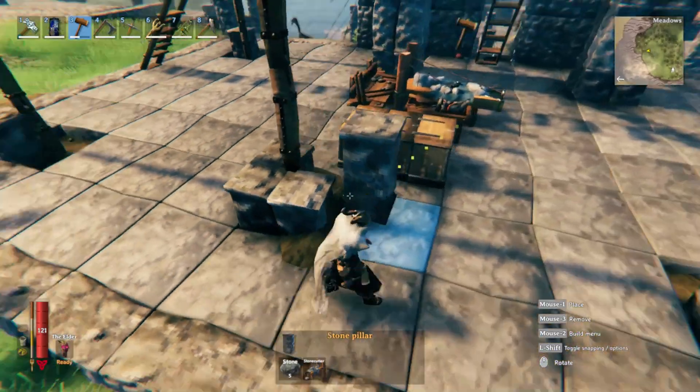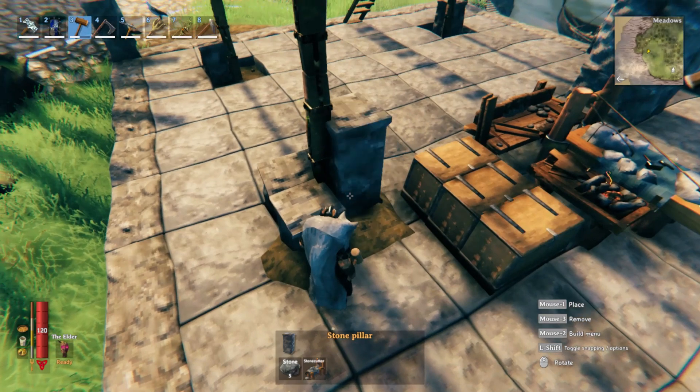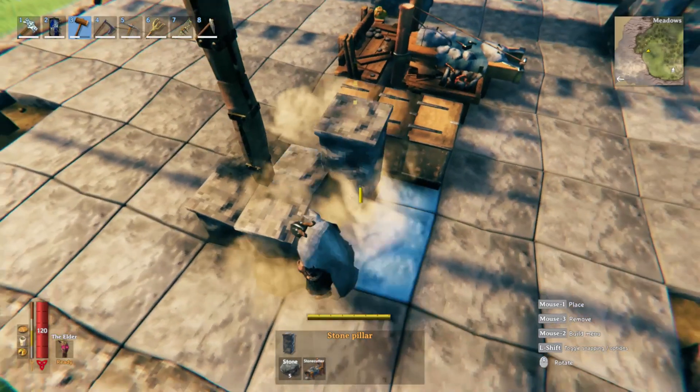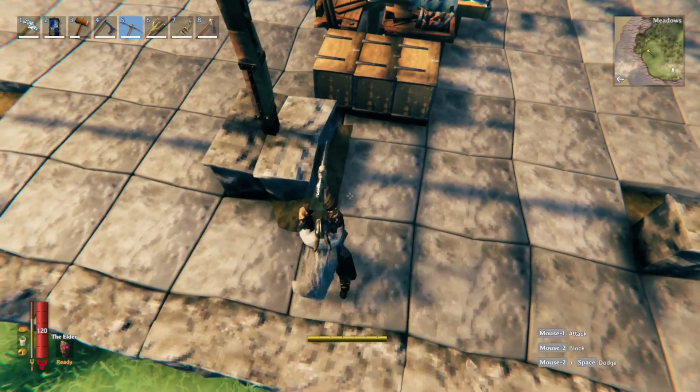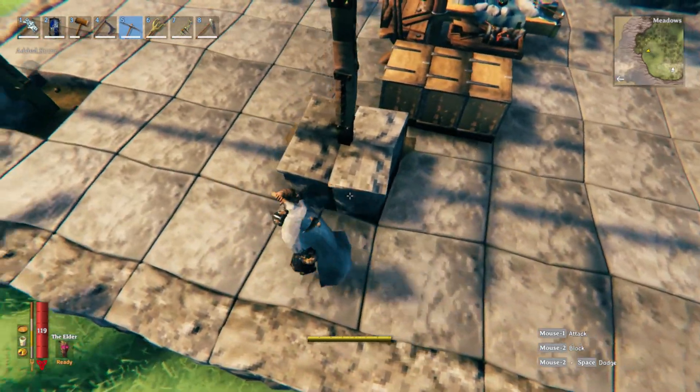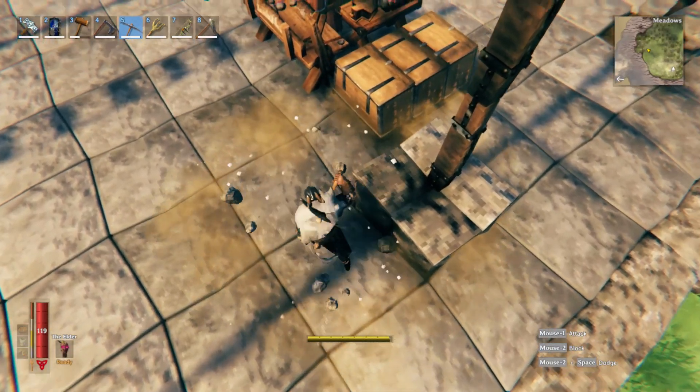You just go around and smack them out of the way. What this does is knock away the soil in that area but it still keeps quite level with everything else. I'll show you after I've hit them all out of the way.